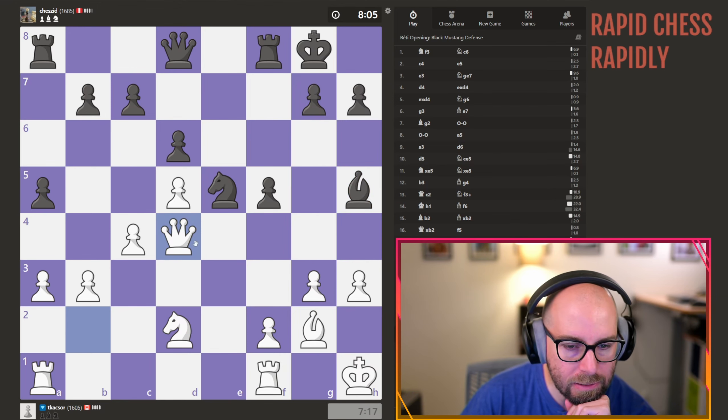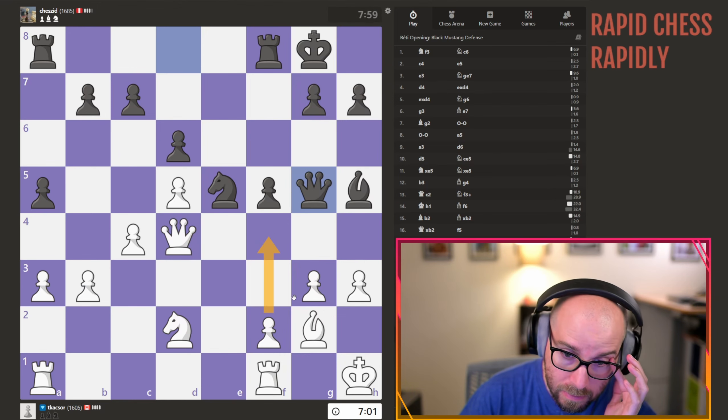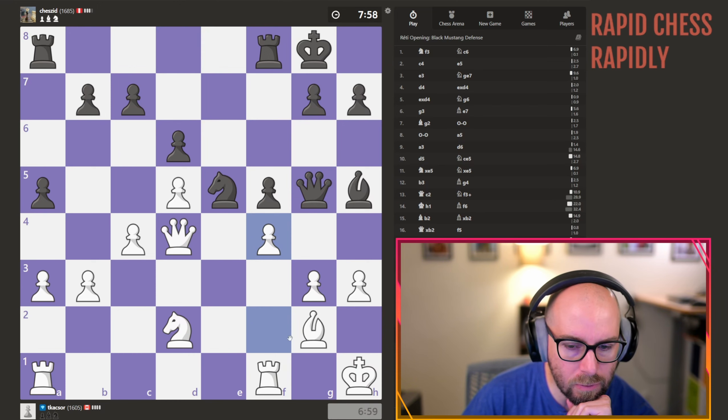Hopefully we're not blundering anything too insane here. I'm going to start activating our queen, look to bring the rooks over. Okay, so what about this fork? He takes here — I mean, are we getting smashed if we go for this?